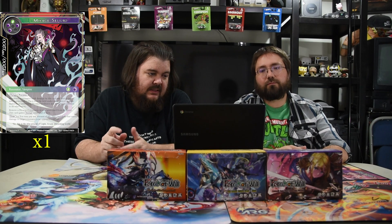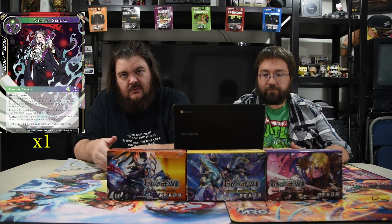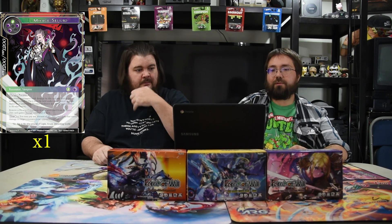Next is Makage Seijiro — green and three black, 12/12 with flying and precision. Whenever a resonator dealt damage by this card is put into the graveyard, put it into the field under your control; it gains darkness and vampire. On enter, you pay any amount of life and this deals that much damage to a target resonator. Essentially this dude comes in, you pay life, you kill a dude, and that dude comes under your control. If you have Makage Reya then you don't pay life because he has drain.